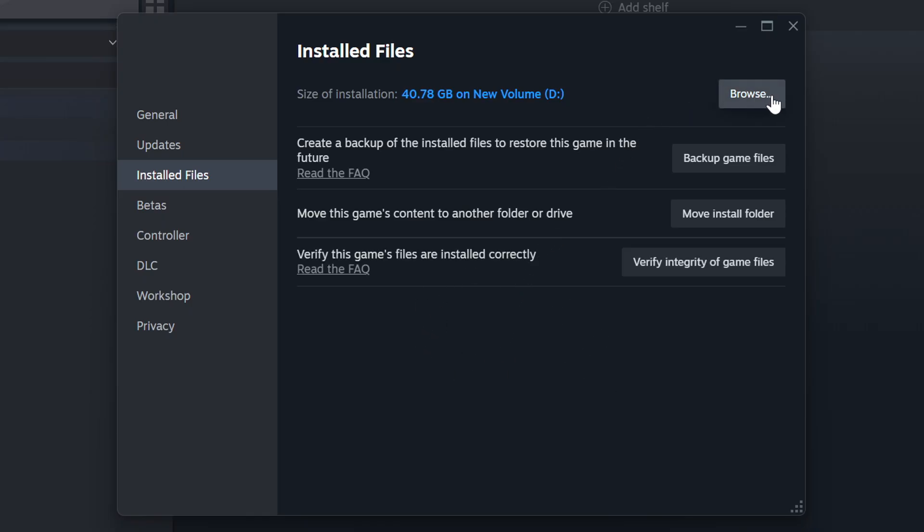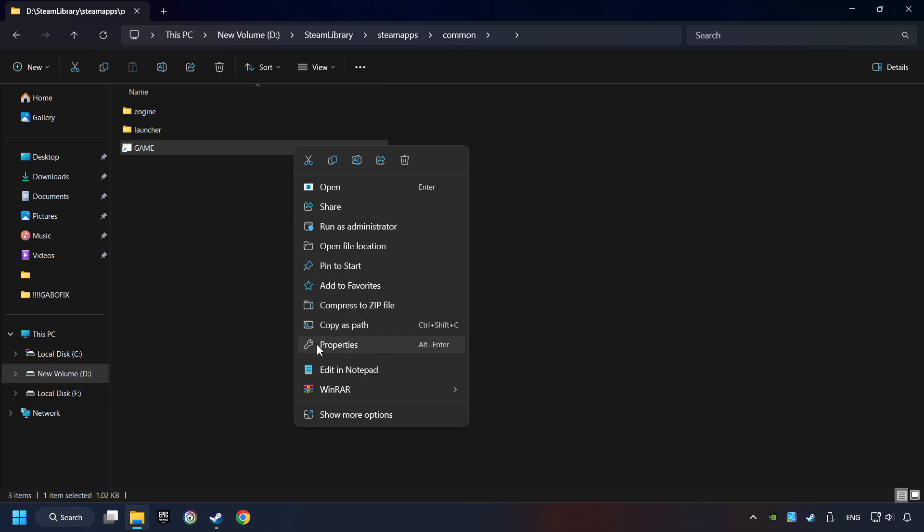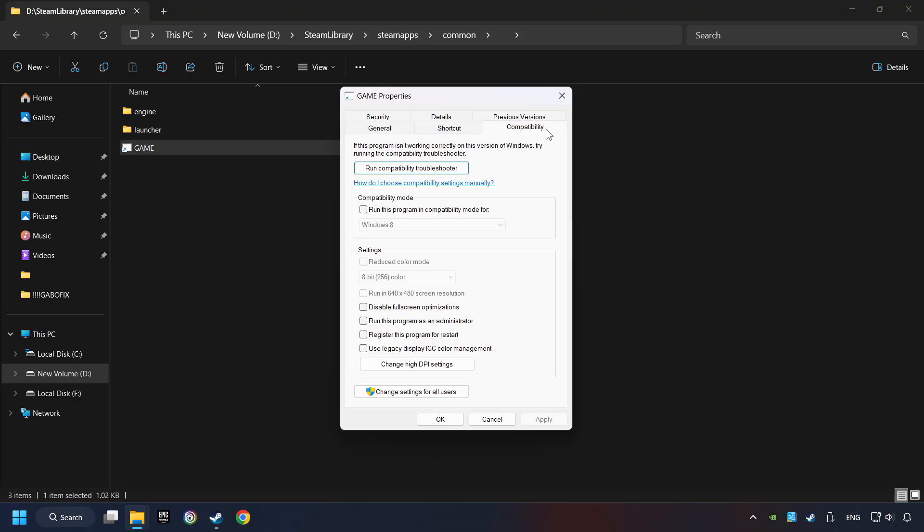When it's ready, click on the Browse button. Then right-click on the game application and click Properties. Click on the Compatibility tab. Check the Run this program in Compatibility mode option. Try Windows 7 and Windows 8 mode. Also check Disable Fullscreen Optimizations. The Run this program as administrator function doesn't always work — if it's enabled, it might cause the game not to start. But try it anyway.